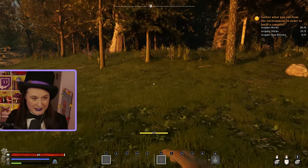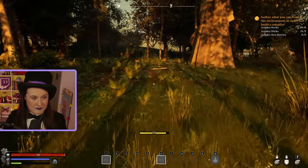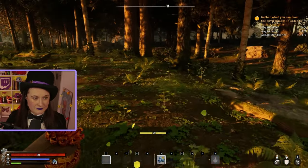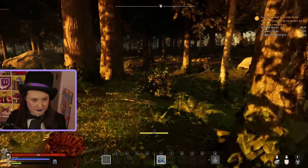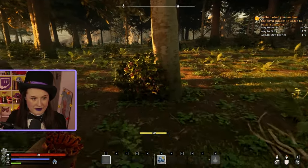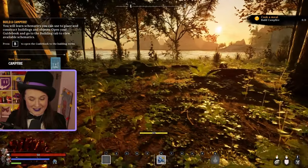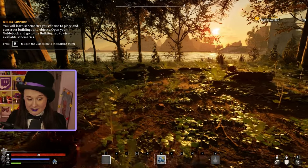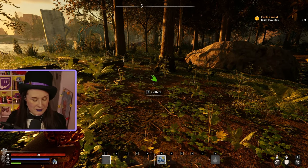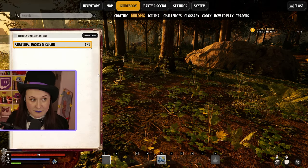We're looking for some more berry bushes as well. Here's one - purple berries. One, two, three, four, and five. And of course, all food in this game is better when cooked, even just singular ingredients. The singular berries, singular mushrooms - always cook them where you can because they will give you better stats and they will also give you longer time as well, which is great.